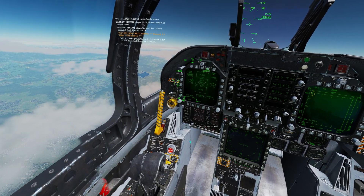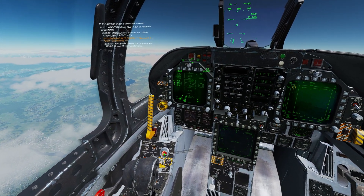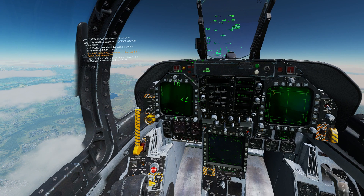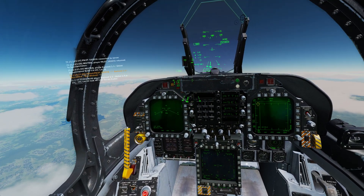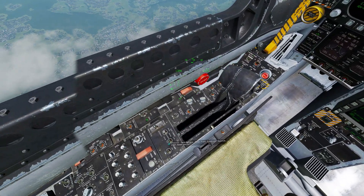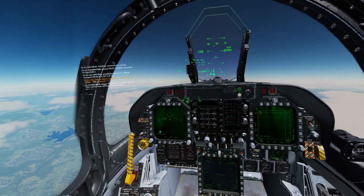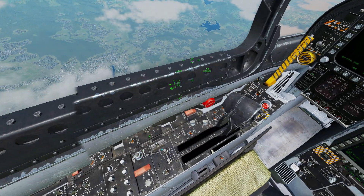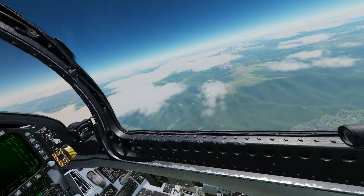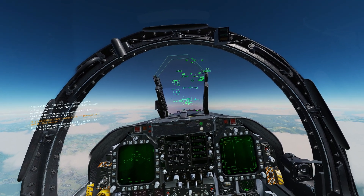We'll click right, change this knob down to rack launcher, make sure we're armed, and press and hold the jettison button. Our fuel tank is no longer there. Going to our stores page, let's go ahead and prep for dropping our center fuel tank and turn its fuel transfer back on, neutralizing this switch. If you're flying with a single center line fuel tank you can ignore these switches - that's just for if you have wing tanks. Now that I've dropped off the right hand side, my plane wants to roll to the left, so let's go ahead and trim back out to the right.